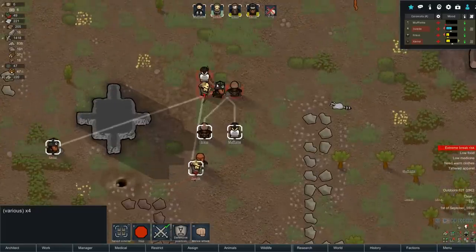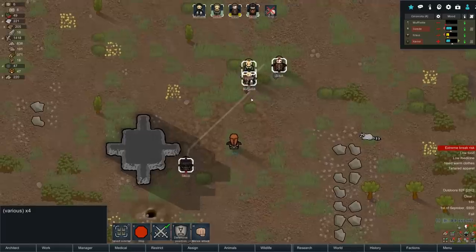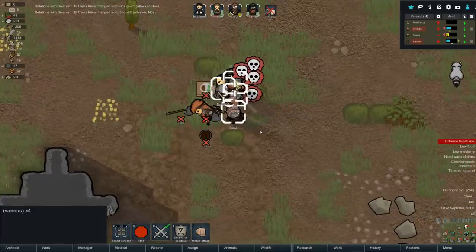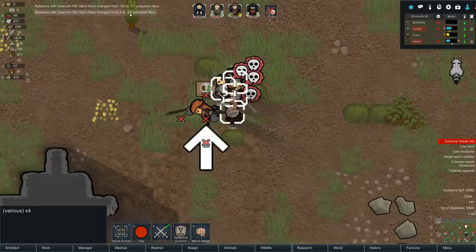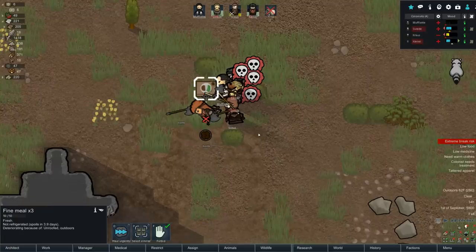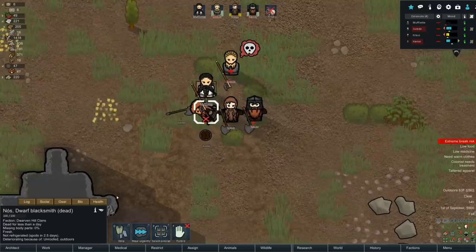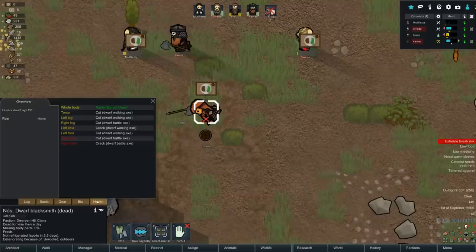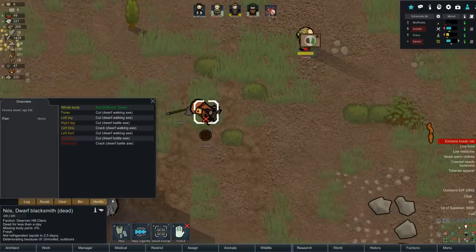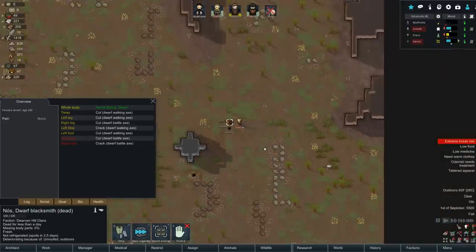Hey Nos, sorry to do this to you friend but we need a blacksmith. She's saying hello, like 'greetings, fellow dwarf!' Surprise - damn it. Relations with Dwarven Hill Clans changed from 3 to negative 28 because we attacked Nos. Relations changed from negative 28 to negative 71 because Nos has died. Well, whoopsie daisy. I thought that would be smart - it wasn't. That's unfortunate. What an amazing character Nos would have been.